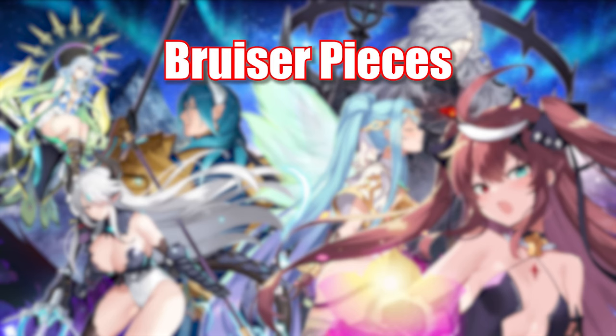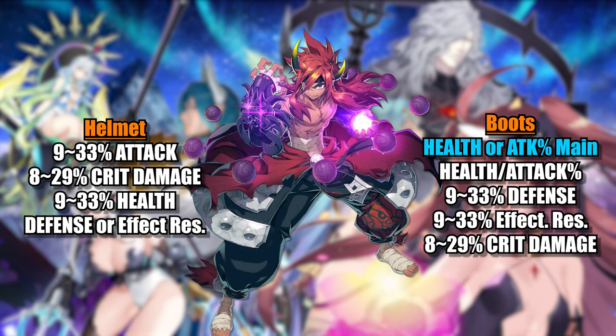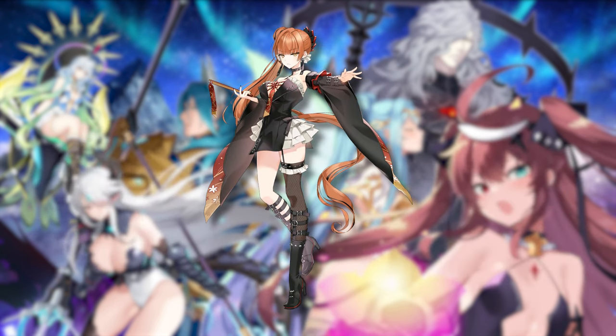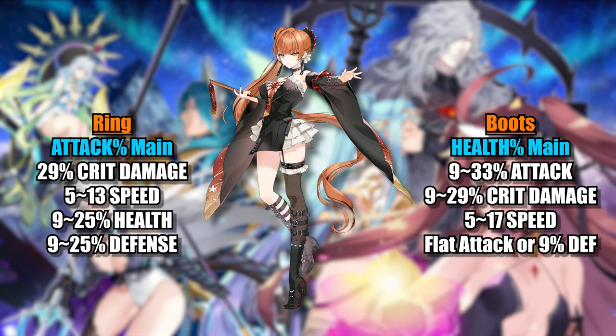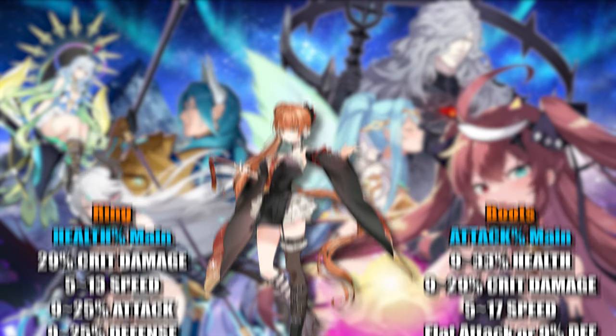For bruisers you'll have to adjust substats for both left and right side pieces to fit the specific character. For example, Martial Artist Ken doesn't really want any speed and he always crits, so critical hit chance doesn't help him. You want things like attack percentage, health percentage, defense percentage, and critical hit damage — and maybe some effect resistance depending on your other gear. Lone Crescent Belona is a character I'm constantly asked about. The common sticking point is usually the ring and boots. It's generally best to take an attack percentage ring paired with health percentage boots, or a health percentage ring paired with attack percentage boots.